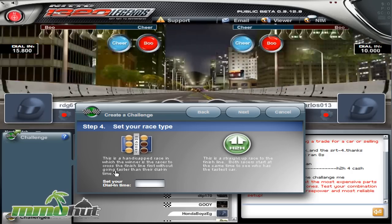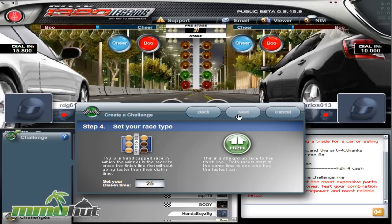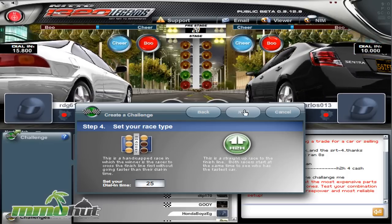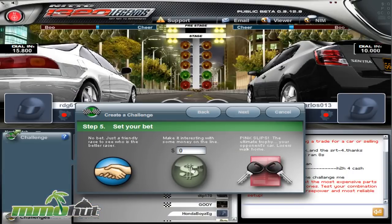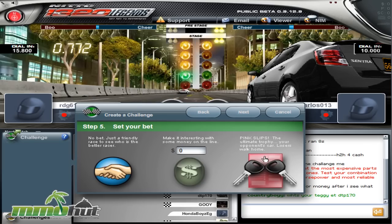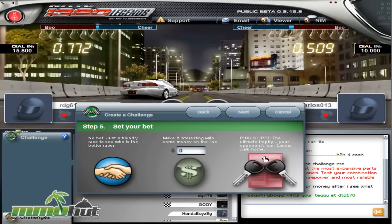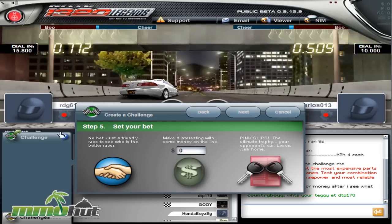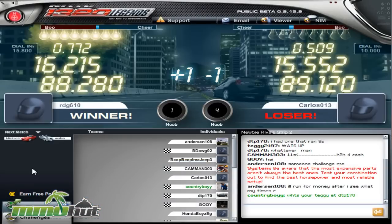In the dial-in race, the winner is whoever crosses the finish line first without going faster than their dial-in time. My dial-in time will be 15 seconds, meaning I have to finish in exactly that time — ideally 15 seconds or 14.99. You can also make bets to make games interesting. There are even pink slip bets where your opponent loses their car if they lose — which is pretty awesome, especially if they spent cash-shop money on a premium car. You can also bet in-game money, or just do a friendly race.